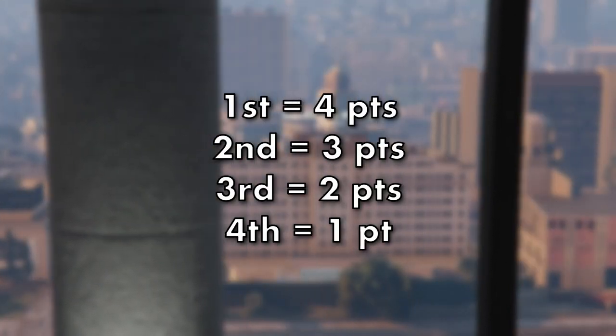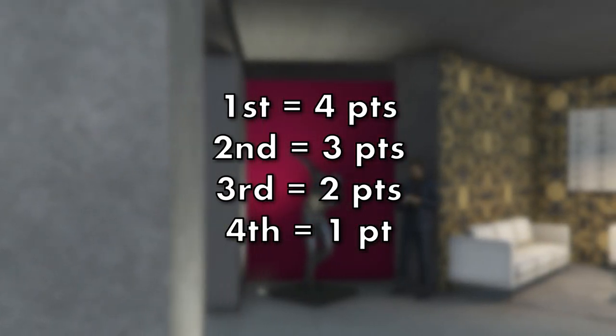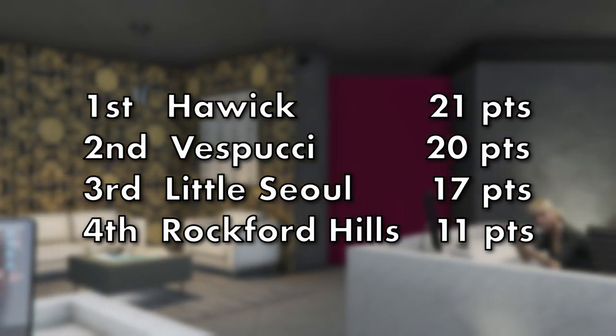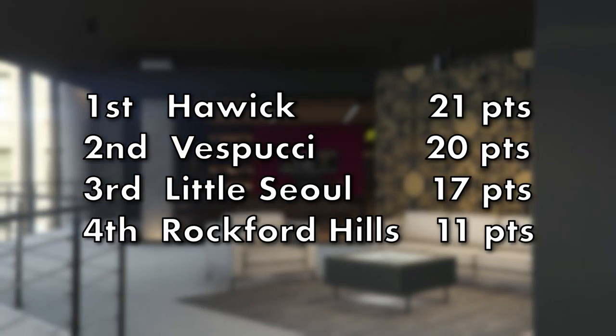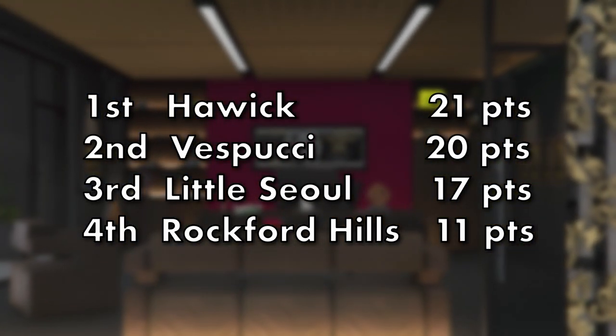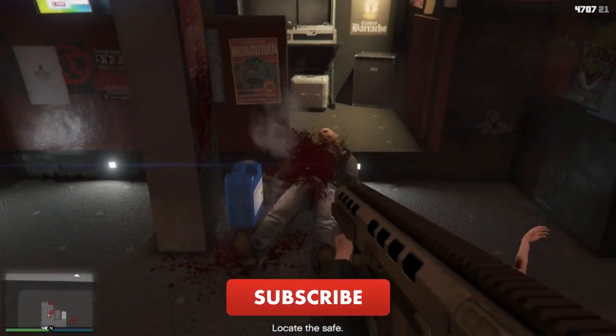If we grant points for each place based on where they rank — four points for first, three for second, two for third, and one for last — we can see that the best overall location is Harwick with 21 points, and easily the worst is Rockford Hills. So avoid Rockford Hills for every reason and buy Harwick. If you found this video useful, please drop it a like and maybe consider subscribing for more.